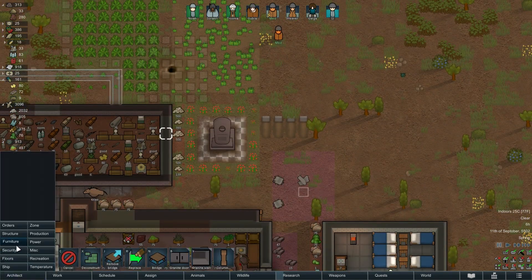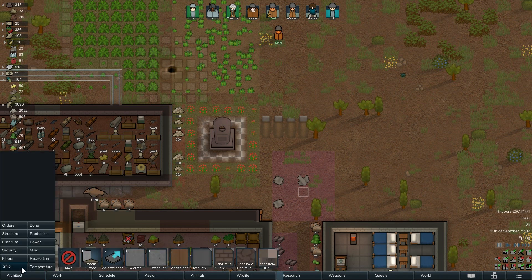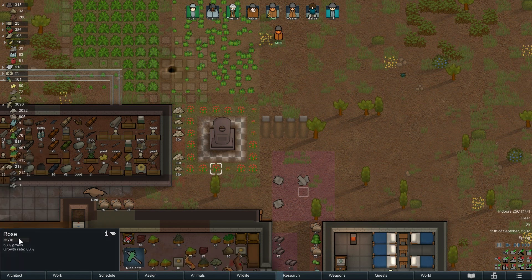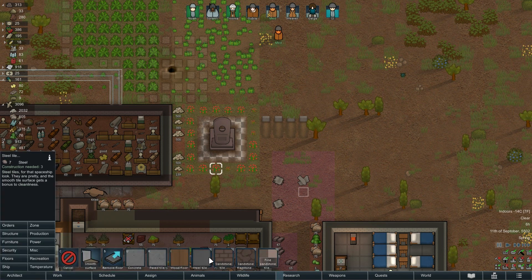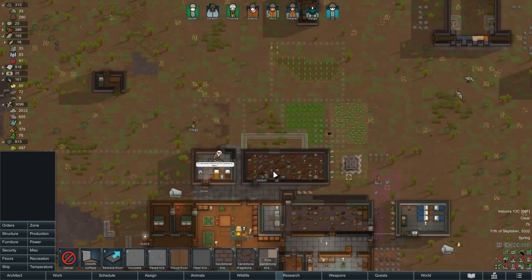I want to put some floor under the statue. How much marble have we got? Not very much. This is looking a little bit transparent - apparently this is because there's no floor under the statue. I don't know if I can put floor under there in retrospect. How much steel have we got? Let's put in some paved tiles. There we go, this makes it look a little bit better. To me this just says transparent background - spent too long in Photoshop.